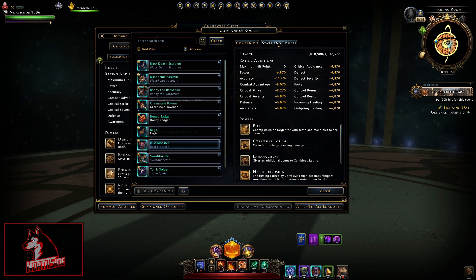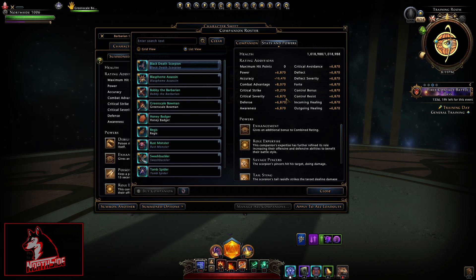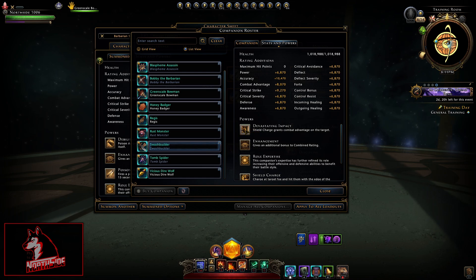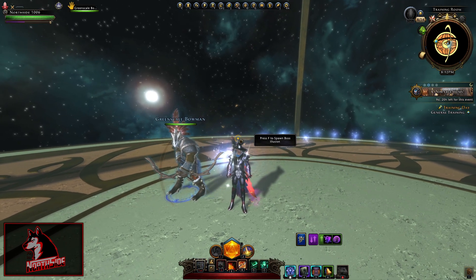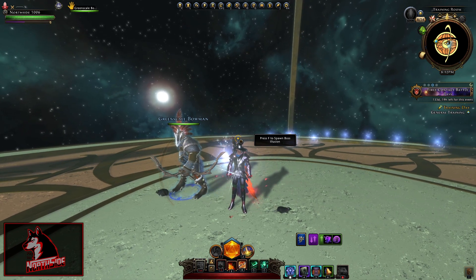If you can't afford a Black Death Scorpion, which is my personal favorite, the Swashbuckler will provide that combat advantage, and I think that's very important. So thank you for watching — this was Northside. If you have any questions, make sure to comment and ask me in the comment section.